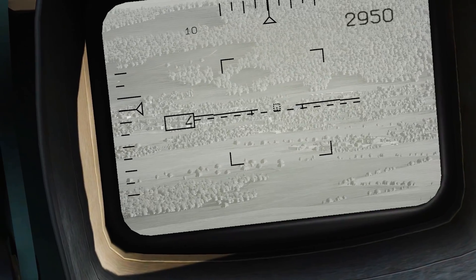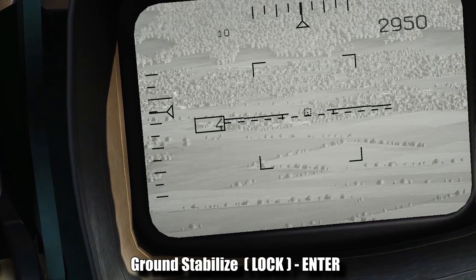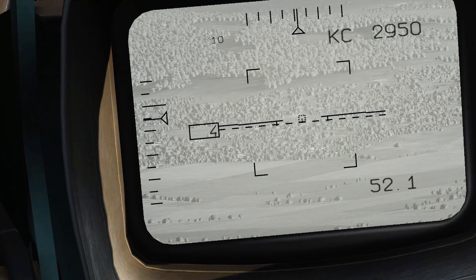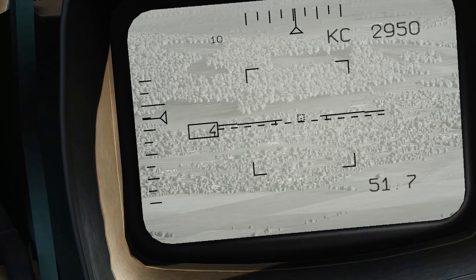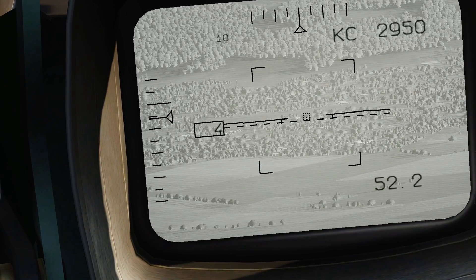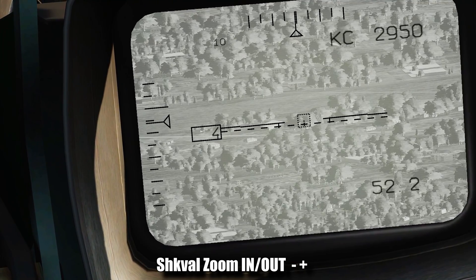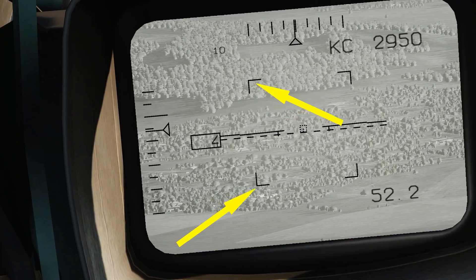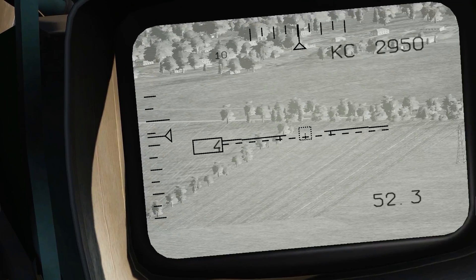You'll immediately notice the Shkaval is not ground stabilized, so it drifts with the aircraft. Press Enter to ground stabilize it — you'll see KC at the top and a time-to-impact at the bottom right corner. Once ground stabilized, slewing around is much easier. It's difficult to see at the default zoom level, so change zoom with the equals and minus keys. You can tell the magnification by the little brackets on the corners — they disappear when you zoom in and reappear when you zoom out.